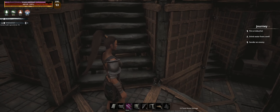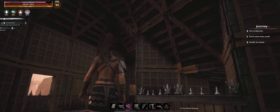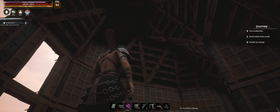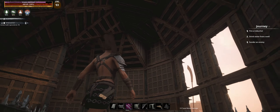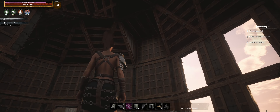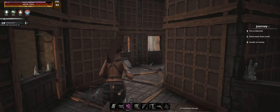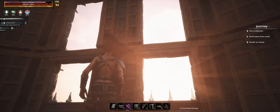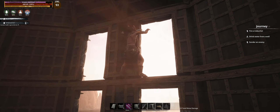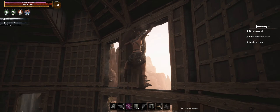I'll take you upstairs and we'll have a look around. Here's the second floor — I tried to do something a little bit interesting with the roof and yeah, I think it looks alright. I've left these squares here because I was thinking about putting some hanging braziers there, which might look pretty cool. We can't actually get onto the roof from here — I wonder if we can climb out the window.